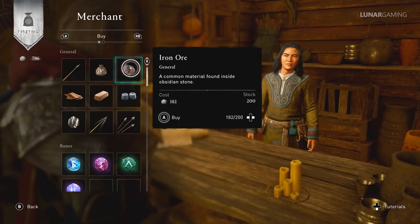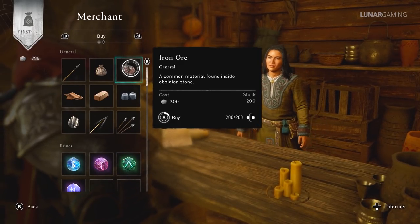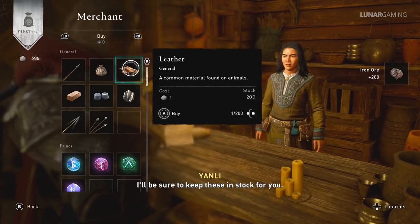Whenever you go to any new town, visit the store and buy up all the iron. You simply can't have enough iron in the game, and it restocks after a little while in any store.